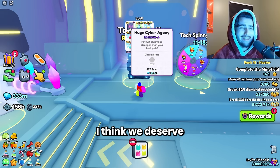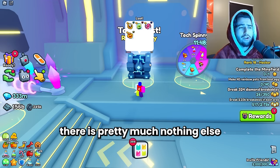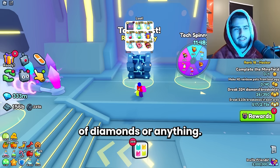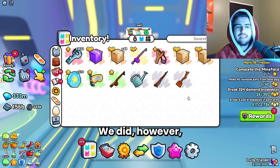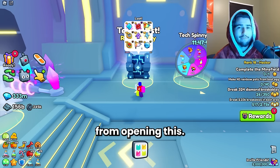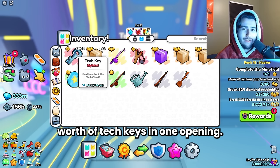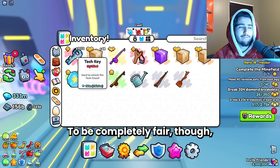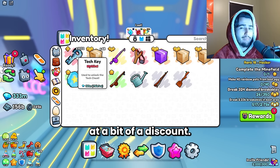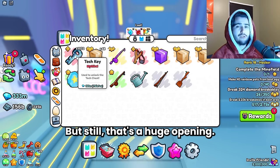With the luck we've had in the past few days, I think we deserve both of them, but we'll have to wait and see. Besides that, there is pretty much nothing else in this chest that we want. You can't get any bundles of diamonds or anything, so of course we didn't clear our diamonds. We did, however, clear up our inventory so we'll be able to tell exactly how much value we get. As you can see, 120 million diamonds worth of tech keys in one opening. I did buy a lot of the upper tech key halves, so it's probably more like an even 100 mil that I actually spent, but still, that's a huge opening.